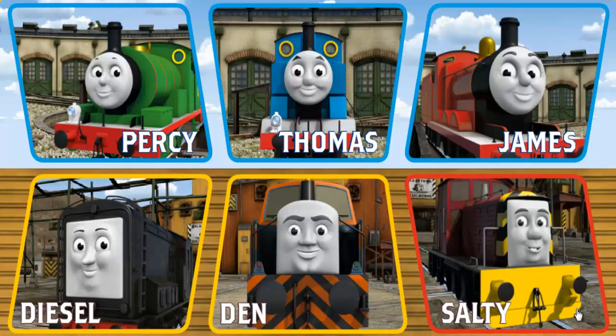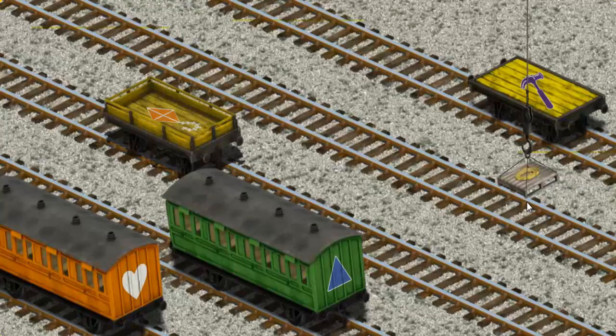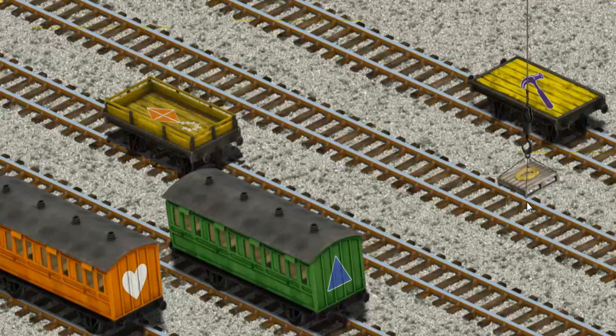I have many deliveries to make. Choose who will make the next delivery. Thomas must deliver Flynn's hose to the Sodor Search and Rescue Centre. Help Cranky find Flynn's hose. That's it! Let's lift and load. Now the cargo must be loaded. Help Cranky find the yellow flatbed with the picture of a purple hammer. That's it!